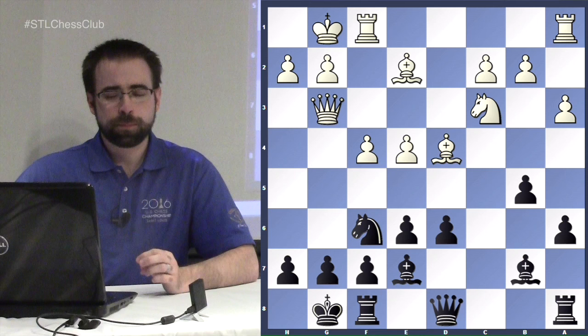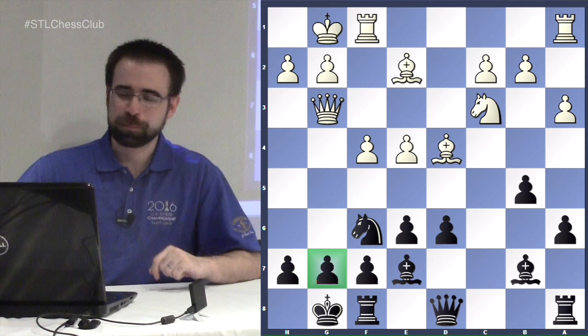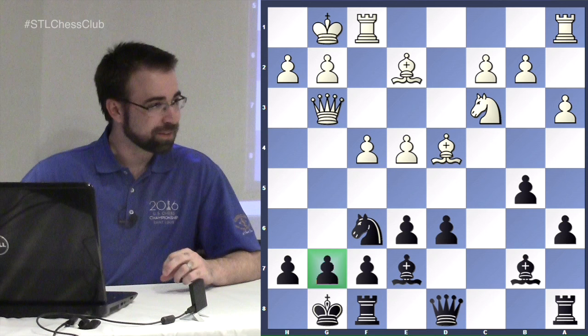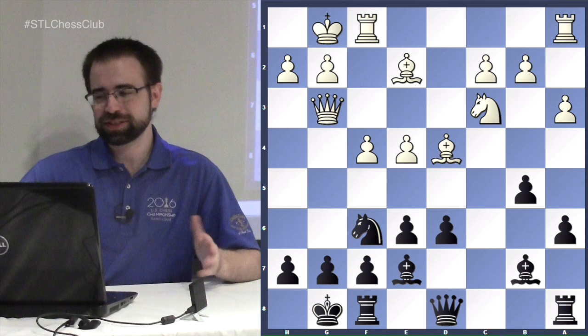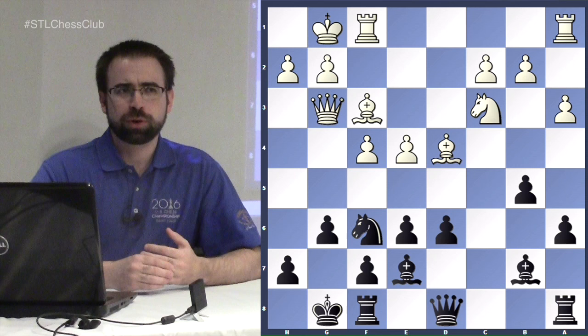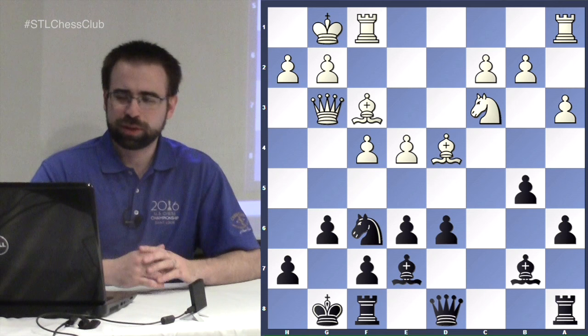White has a pretty clever move here: queen to g3, creating a pin on the g-file with lots of pressure on g7. Don't take that pawn — that would be a checkmate! Instead, a move like g6 is often played to avoid that. Now you are threatening the e-pawn, so after a move like that we'll go one move further down the line to illustrate one theme you want to look for in this opening.